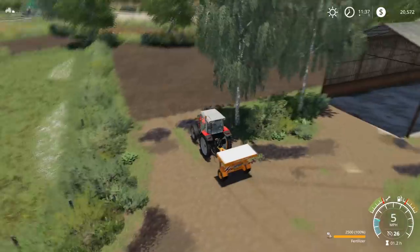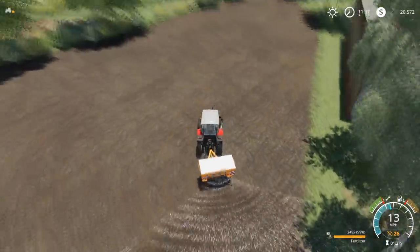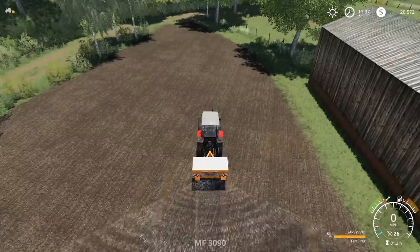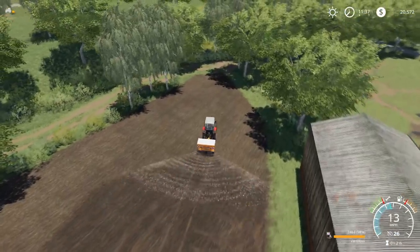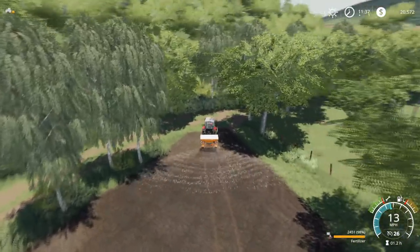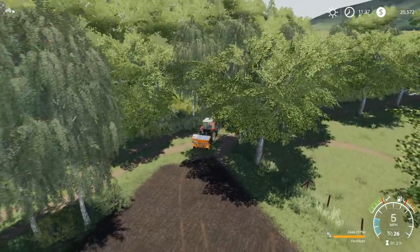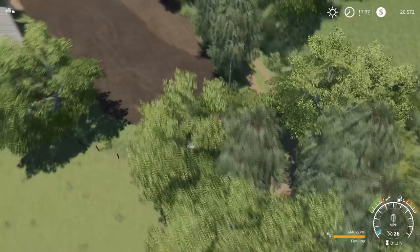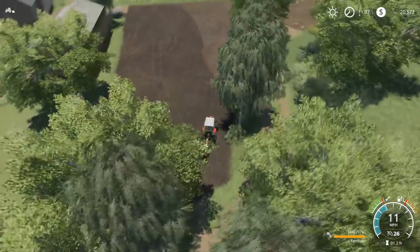I've arrived with my fertilizer and I'm going to start spreading. You can see the nice spread. This does not empty nearly as quickly as the lime — fertilizer is a lot more expensive. You'll notice the field changes color where you're fertilizing, which makes it easier to tell what you've done and what you haven't. Some crops get really thick and it's hard to tell where you've fertilized.